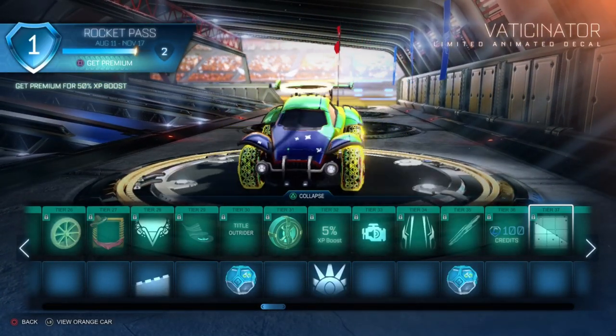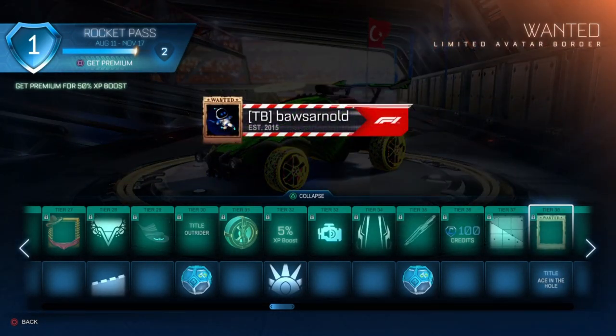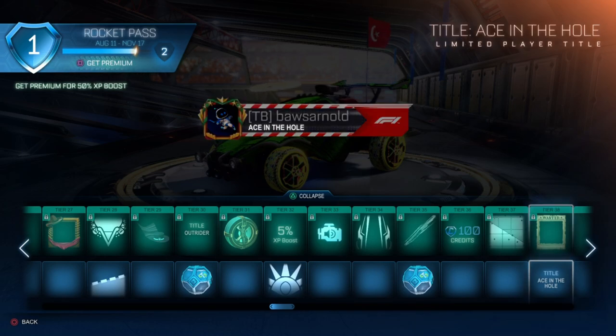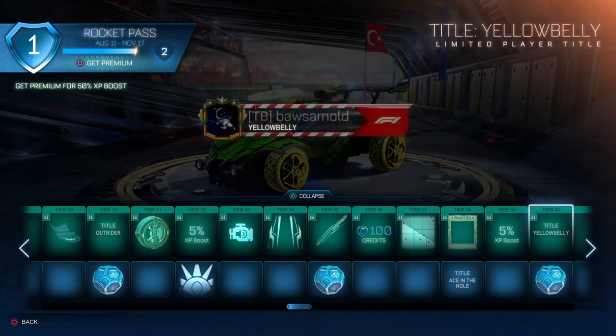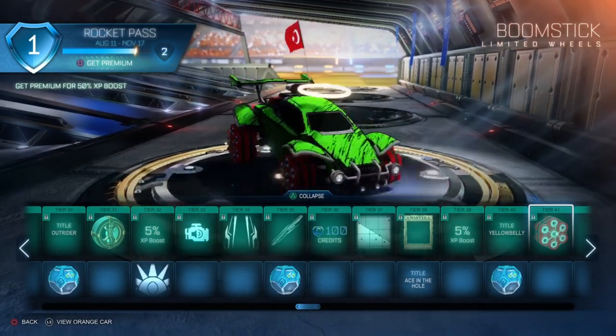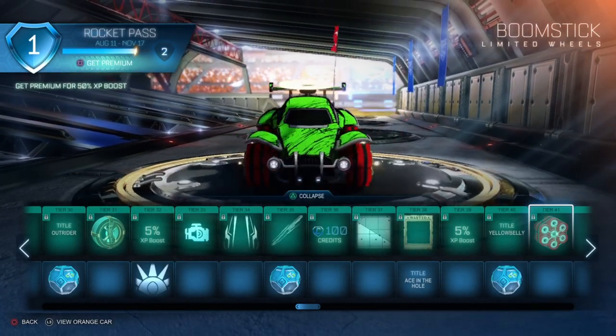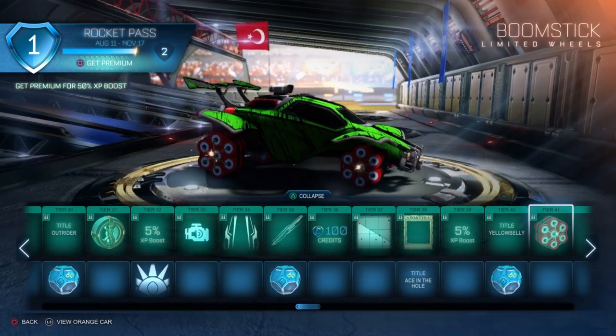Tier 38 a nice looking border that says 'Wanted' on it. On the free version a title — Ace in the Hole. Tier 39 another 5% XP boost — these stack up and help you rank up very fast. Tier 40 another title with an uncommon drop. Tier 41 a very nice set of wheels — Boomstick — definitely one to keep in mind.